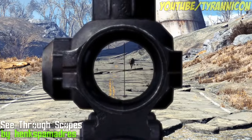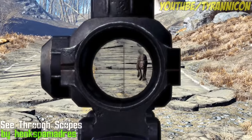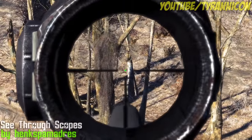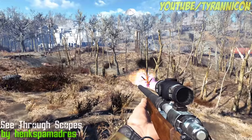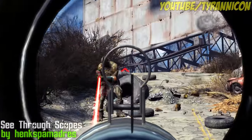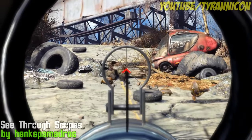Welcome to week 15 of the Fallout 4 mods. See-Through Scopes by Hengk Spamadrez adds new 4x magnification scopes for most vanilla weapons. They've removed the fade-to-black look that the vanilla scopes have, giving you a better view, which also makes quick aiming a lot easier. They're modelled versions of the in-game scopes, so they fit all the guns and they're lore friendly. In a Call of Duty style, you can change the reticle of the scopes too.